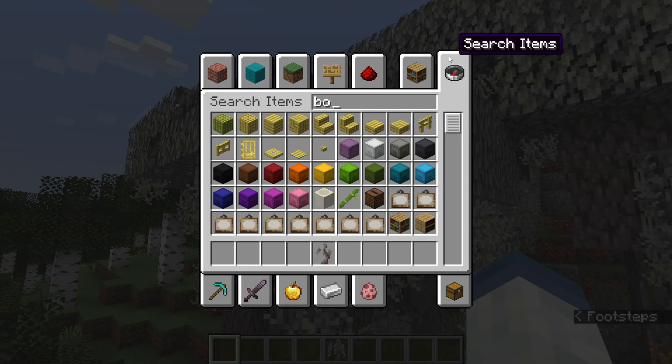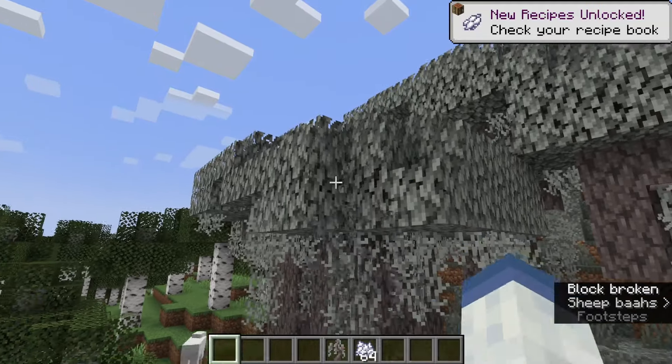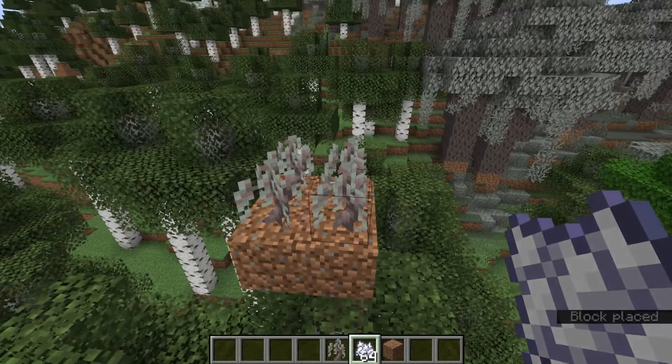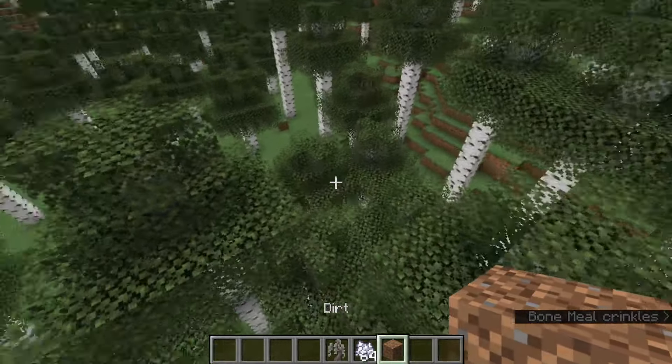Let's cover the sapling, because this is what is used to grow the trees. It will be dropped from the leaves, so just breaking leaves in survival mode will get you the sapling. The tree grows two by two, the same as a dark oak. If I bone meal this, you can see we get ourselves a tree.